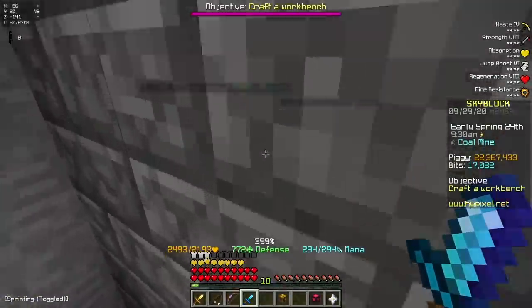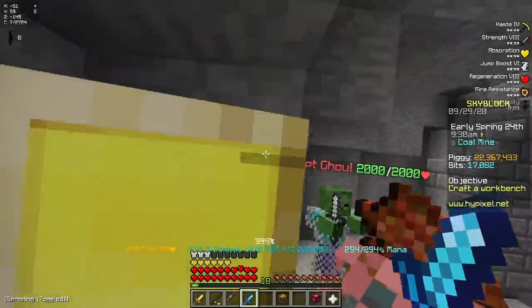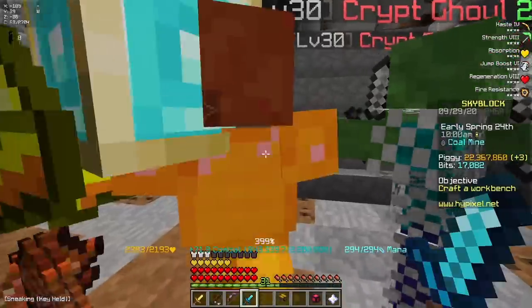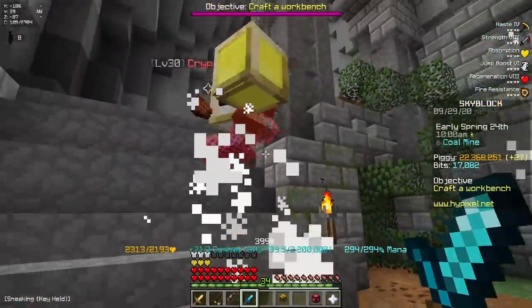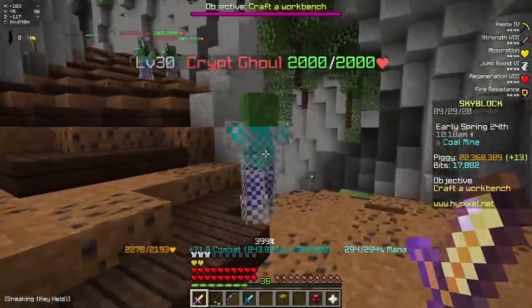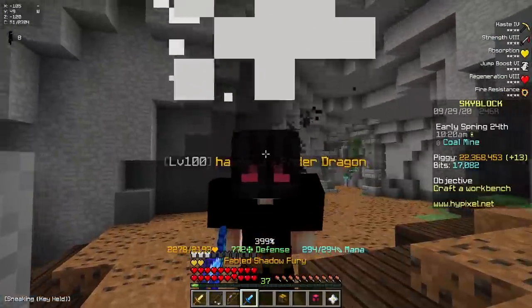Let me do a damage test really quick. I'm going to TP through this wall because this sword is just ridiculous. So if I hit a zombie with this, we deal 160k, 150k — yeah, like 160 to 180k. And if I hit a zombie with my Midas, we deal 1.7 mil. So this thing is comparable to a Midas outside of dungeons.